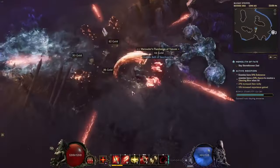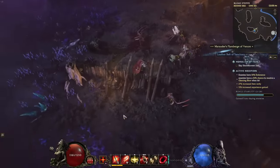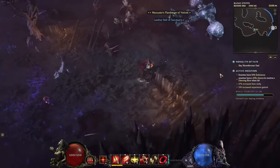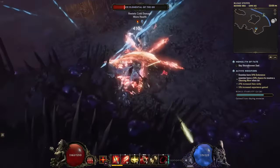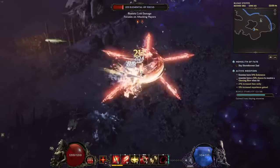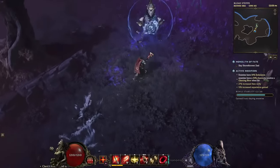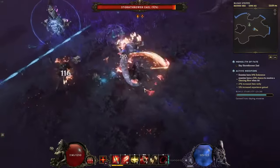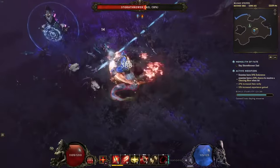Navigating the alternate routes — imagine standing at the crossroads of destiny, where each path veers off into unseen territories, each with its own risks and rewards. These are the alternate leveling paths of Last Epoch's side dungeons, strategically placed to offer a shortcut through the campaign's narrative. The Lightless Arbor Path, found in Chapter 2, whisks you away to the corrupted lake, catapulting you right into the heart of Chapter 4. It's the perfect choice for adventurers looking to bypass the early grind, offering a smooth transition for all characters regardless of build.